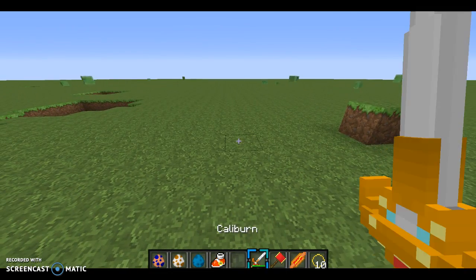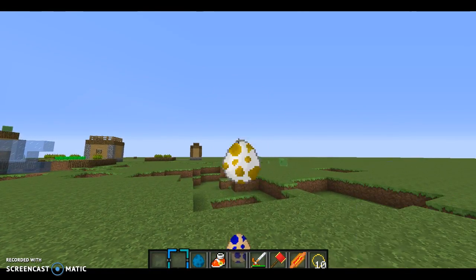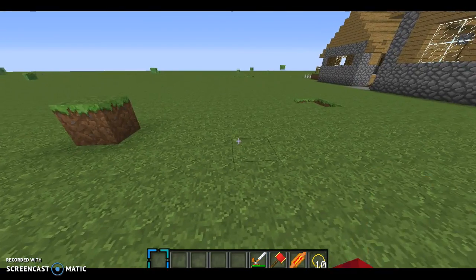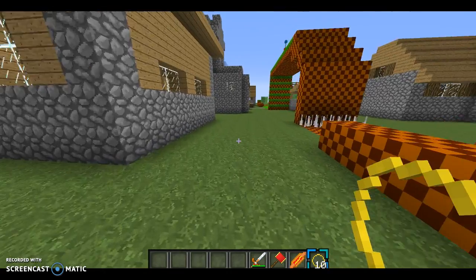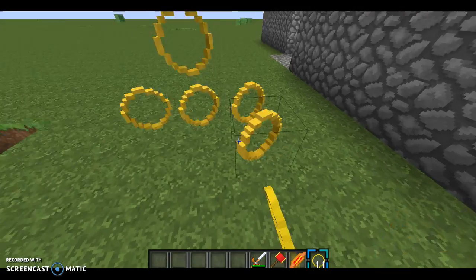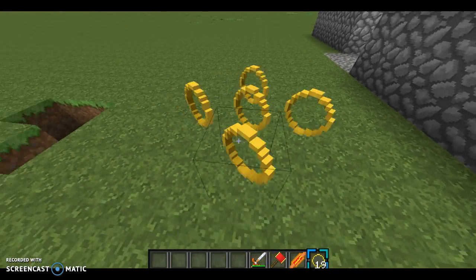Right now we're going to get rid of these. We have some rings - I don't know if you drop rings when you get hurt, I don't think so. But you can stack them up on top of each other, and right when you touch them you collect them, just like in the games.